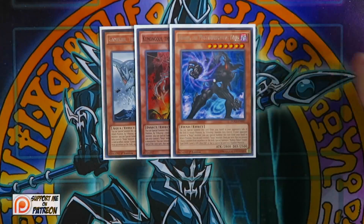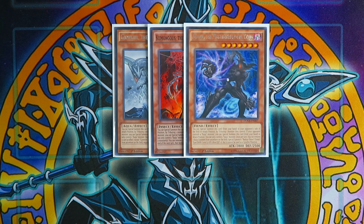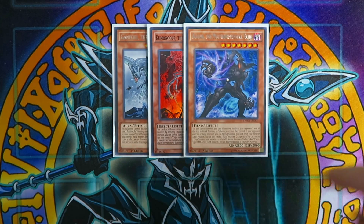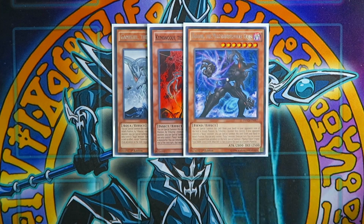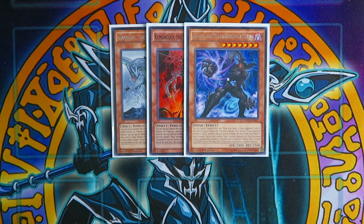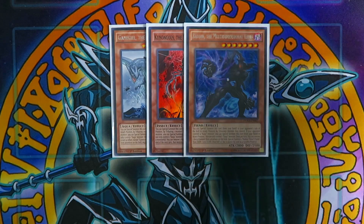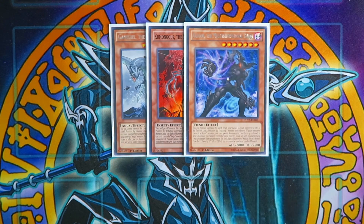For the last monsters, you're playing triple Kaijus: one Radiant, one Kumongous, and one Gameciel the Sea Turtle Kaiju. Kaijus are really important in this deck because it's a going-second deck that relies on OTK. The deck revolves around entering the battle phase, so Kaijus help you deal with your opponent's board going second. You always want to play Kaijus that have less attack than Ancient Gear Golem Ultimate Pound so the Pound can attack again. I decided to main deck Kaijus over hand traps for this version, but hand traps are a valid alternative.